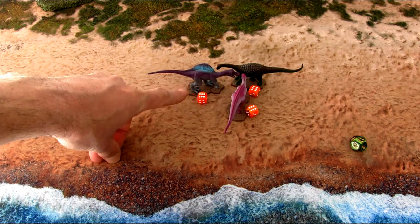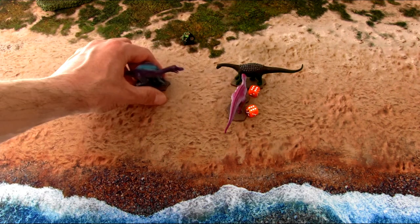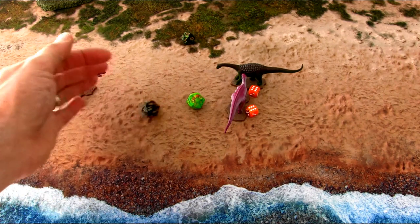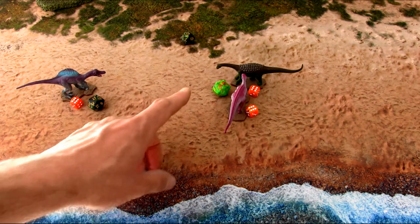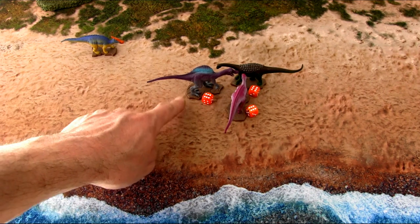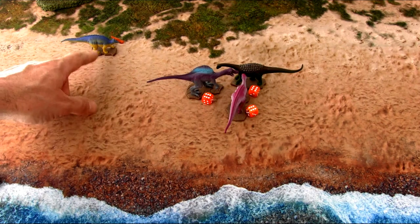Pulling out of combat works similarly to Dungeons & Dragons. When a figure disengages, you roll a D12 to determine how many inches it can pull out — in any direction. However, the opposing figurine gets an attack of opportunity: the attacker rolls one D20 and the defender rolls one D20. If the defender beats the attacker, they escape without taking wounds. A roll of 20 on the attack of opportunity still counts as two wounds. If you plan to leave combat and then charge another figurine, declare both intentions before resolving the attack of opportunity.